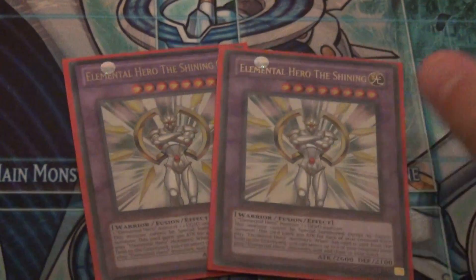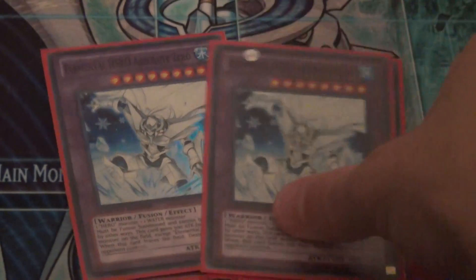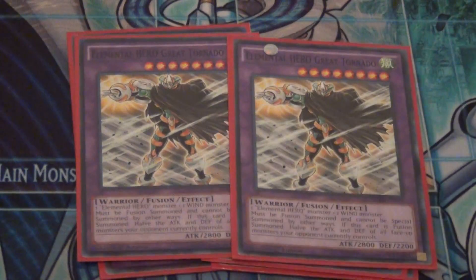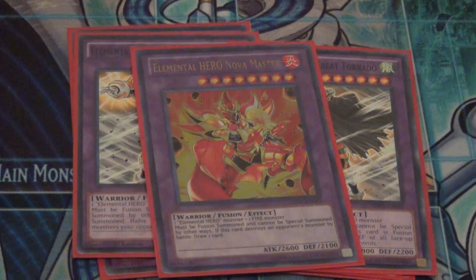On to the fusions: double Elemental Hero Shining because he gets really big since we're banishing a lot of heroes. Double Absolute Zero — you must play him at two, not one, because you can Mass Change him into Acid and just wipe your opponent's whole board, or fuse him with another Elemental Hero into another fusion and still get the board wipe effect. Double Great Tornado to halve my opponent's monsters' attack.